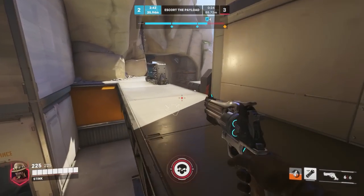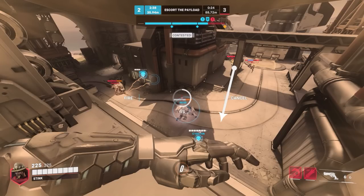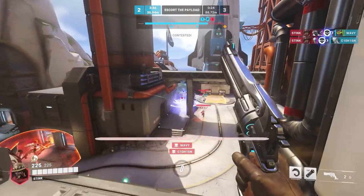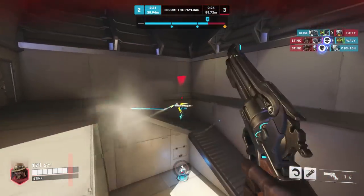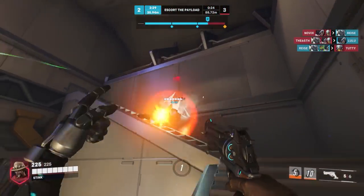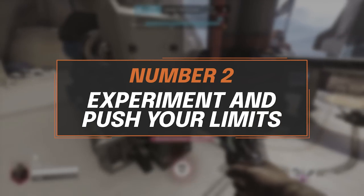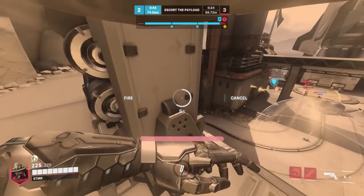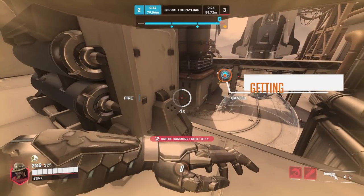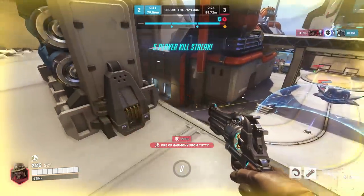Another really strong usage is to combo it with a support or defensive ability while peeking from a high ground, since as soon as you use it you get a 40% damage reduction. When comboed with a Zarya bubble, Kiriko Suzu, or even just a Mercy pocket, it can be a huge difference between picking up 1 or 2 kills versus just dying or getting slept out of it. Since Cassidy's ultimate charges up quite fast if you're constantly dealing damage, using it to get just one kill on a hard-to-kill enemy like a Pharah is actually a great usage.